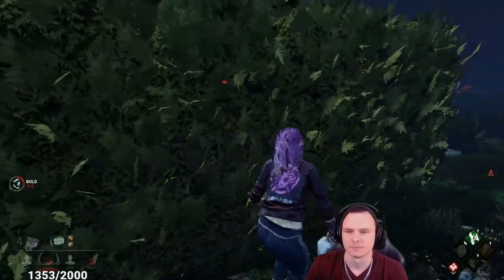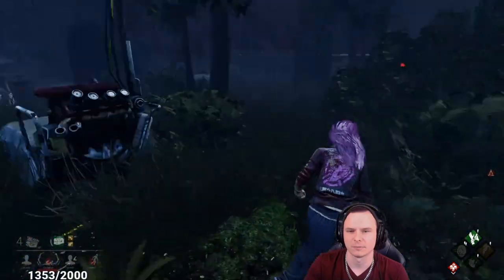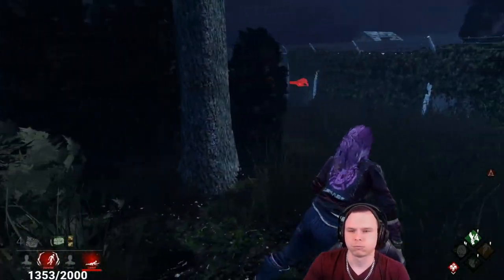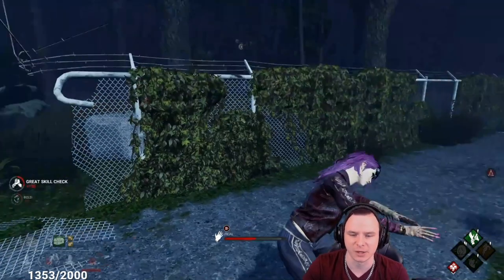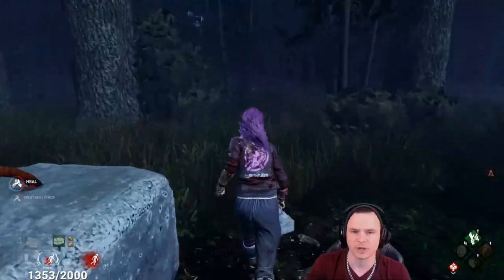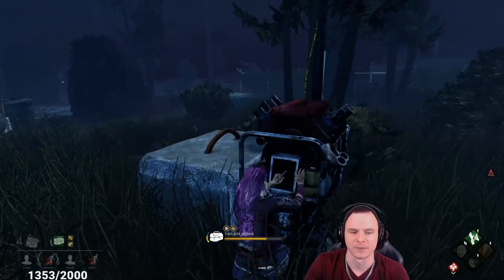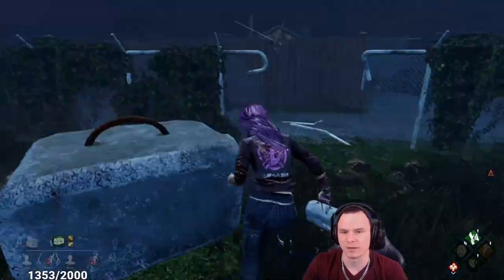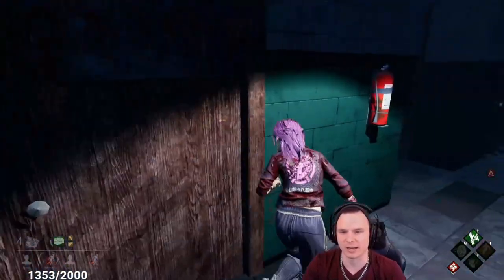Turn up my headset, listen for the heartbeat. He's got pressure on multiple targets — he's looking for a slug for stability while he eats through pallets and kicks gens. Getting him up and saving a hook is more important than working on that other gen. If the killer comes back I'll trade a hook for this guy to get away. There are no pallets over here — nothing to help me stay above water. If the killer comes to the left I'm literally going to go down. This man's chainsaw is coming out so freaking fast, but I do have a pallet there.